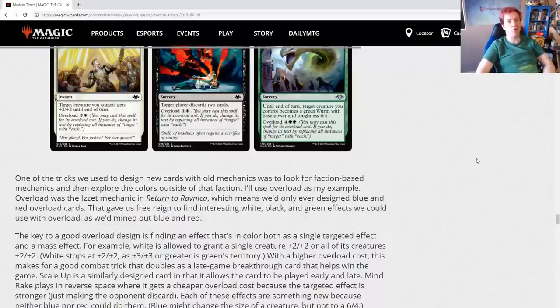With a higher Overload cost, Stirring Address makes for a good combat trick that doubles as a late-game breakthrough card. Scale Up is a similarly designed card that allows the card to be played early and late. Mind Rake plays in reverse space — it gets a cheaper Overload cost because the targeted effect is stronger, but when you Overload it you also have to discard, making the mass effect weaker. Each of these effects are something new because neither blue nor red could do them — blue might change the size of a creature but not to a 6/4.